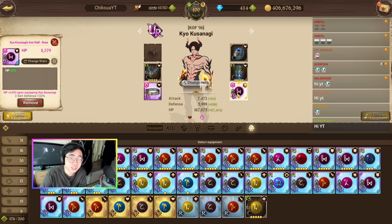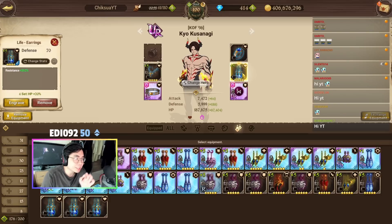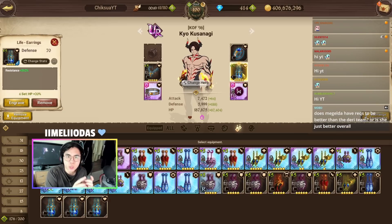If I had an HP orb I wouldn't have this issue. In the middle we have resistance rolls. If you guys are not aware, for PvE, resistance rolls reduce the damage way way better than defense rolls — that's why I did it like this.